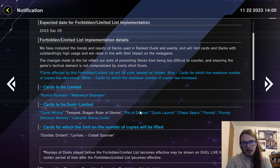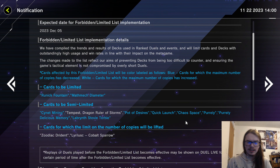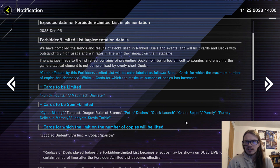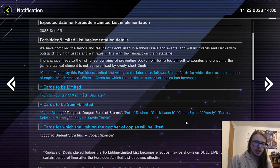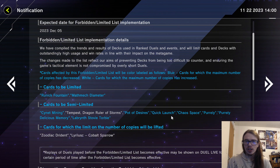Quick Launch and Chaos Space are minor nerfs to Dragon Link. All in all they're pretty decent hits but they're not really going to neuter the deck's plays — you can still run full combos. It just means you're less likely to see Quick Launch, and more specifically less likely to see multiple copies of it, which does matter because seeing multiple Quick Launch means you basically can't interact with Maxi as well in Dragon Link.